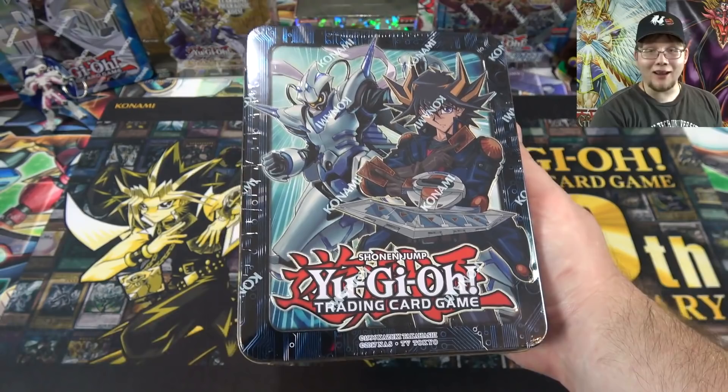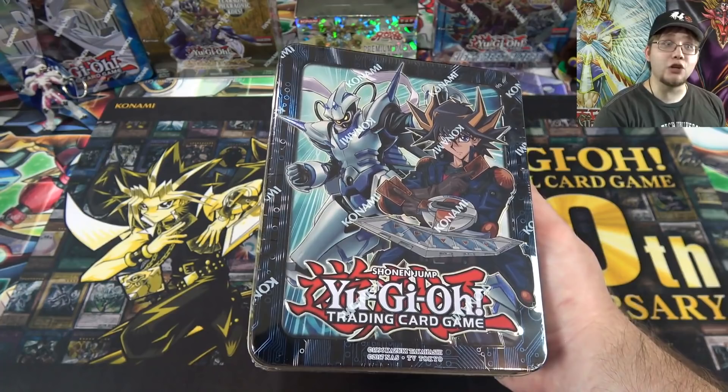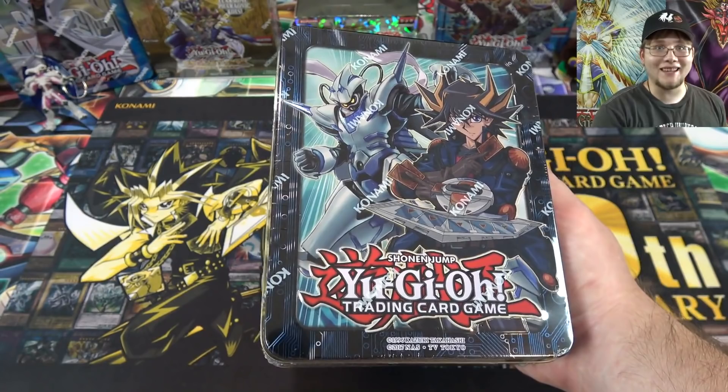I've been waiting on these Megatens for quite a while. Both of them are worth getting — I don't know which one is technically better, honestly. It just kind of depends what you're looking for, because with Jaden you're getting new Elemental Hero support, a new Elemental Hero Neos Fusion. With Yusei you're getting a couple new Synchros, new support for the Junk archetype, and also Synchrons. It just depends on what your favorite character is, because the packs in these two are the same — it's just the promo cards that are different.